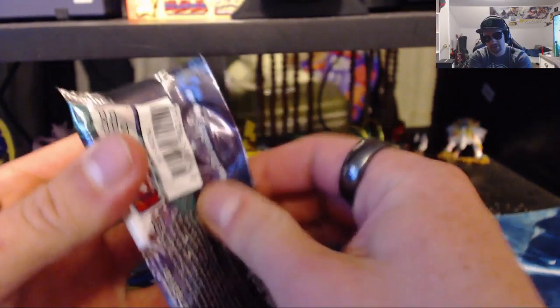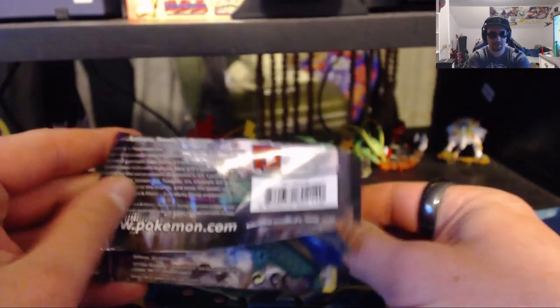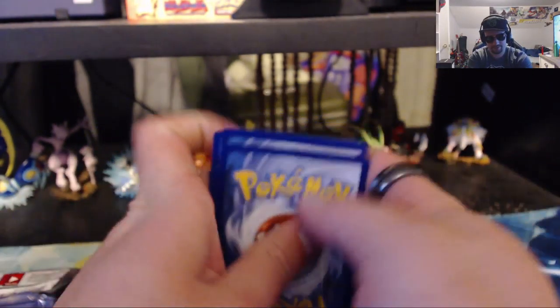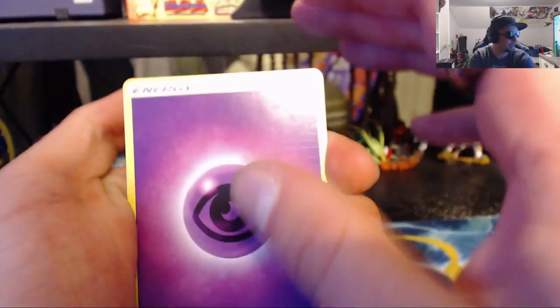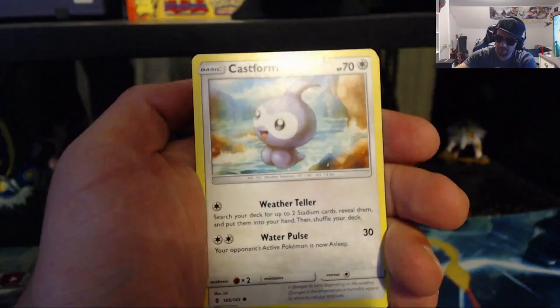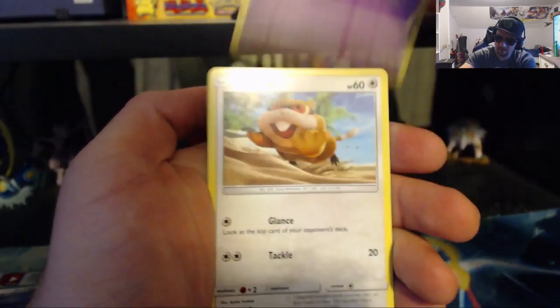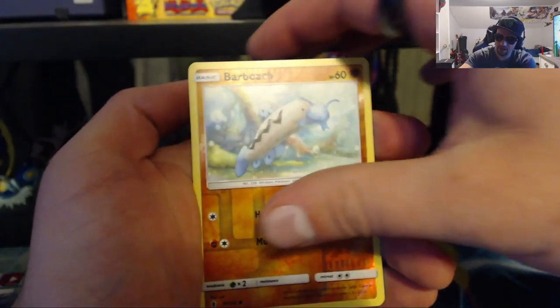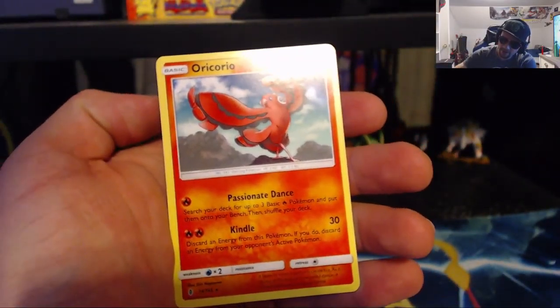Last pack. Can we pull something amazing out of the last pack of this last booster box? Or did we spend all of our luck on that first pack? Here we go. Code for you guys. We have the Psychic Energy to start us off, Fletchinder, Weeping Bell, Castform, Gothita, Patrat, Carvanha, Cottonee, the Reverse Holo Barboach, and the Regular Rare Oricorio.